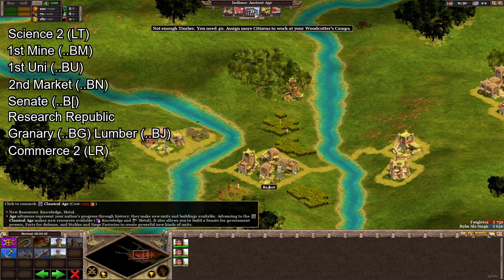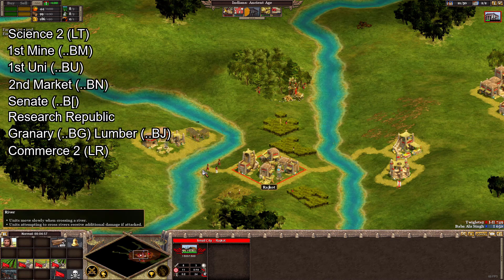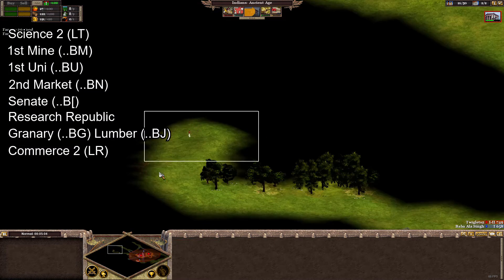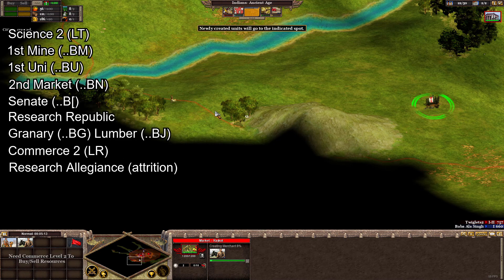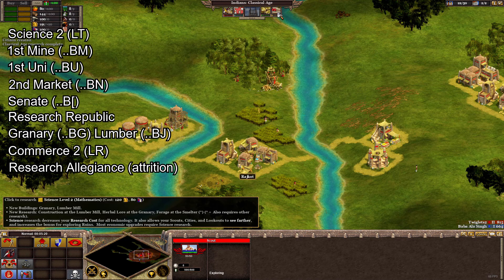If you haven't already been attacked by now, the chances are you will be soon. You should already have at least a few troops — my recommendation is to prioritise archers and heavy infantry from your barracks. At your tower, go ahead and research allegiance through attrition to make it harder for the enemy to attack you. If you don't quite have the resources, see if you can buy and sell at the market to provide what you need.